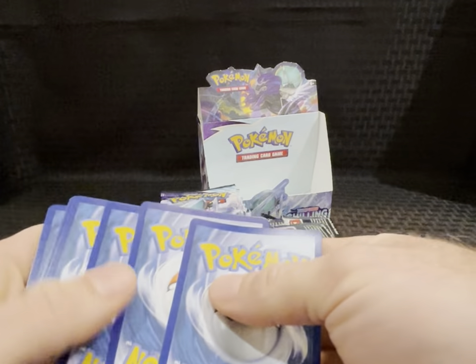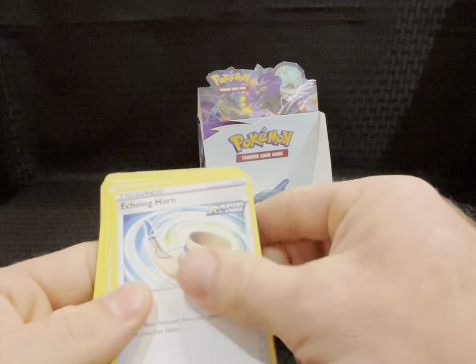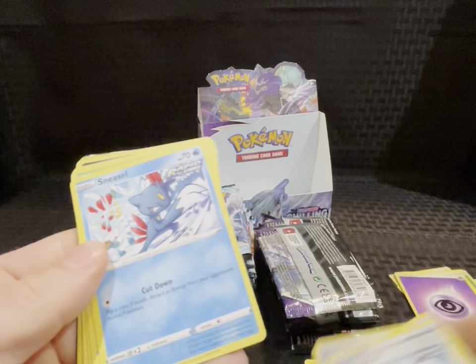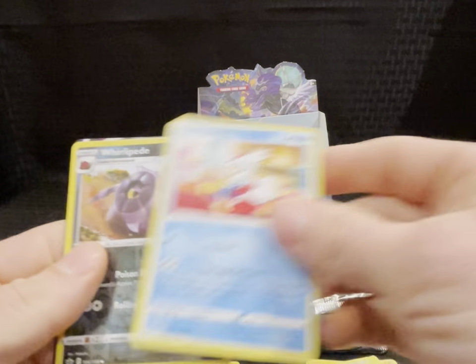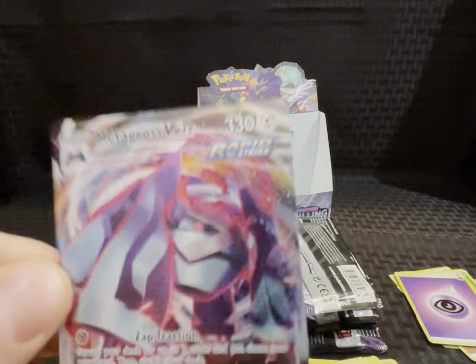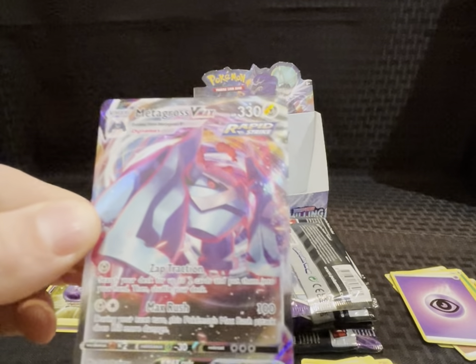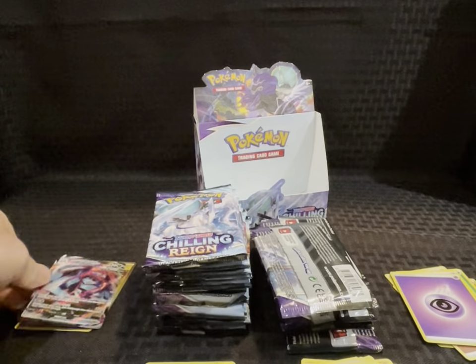Pack eight — energy, Echoing Horn, Scroll of Piercing, Avery, Sneasel, Snowbird, Gastly, Koffing, Delibird, Whirlipede, reverse holo, and a Metagross VMAX full art! Sweet — that's a cool one.